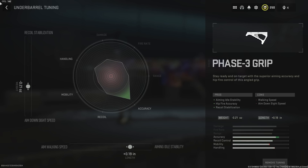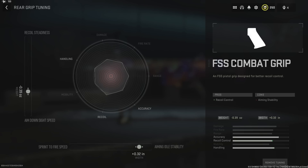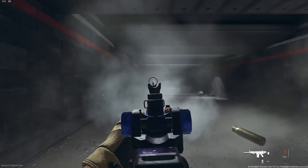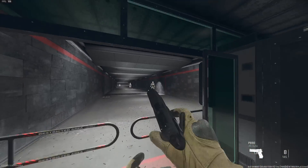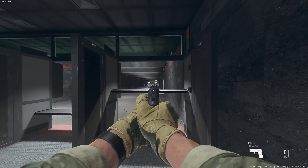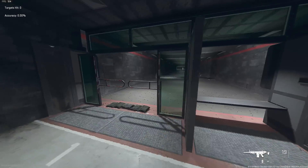Here's the tune for the muzzle, here is the tune for the Phase 3 Grip, and here is the tune for the Cardinal Stock — the reason I use this stock is just to give a little more mobility since the gun is super slow without it. Here is the recoil control grip, the FSS Combat Grip, and the tune for it. At the firing range you'll see it has a bit of kick, but it absolutely melts — I shot down all three targets with one magazine. I do recommend running a pistol secondary because of how often you might run out of ammo mid-gunfight; even one bullet from the TAQ-V plus the pistol should get the job done.